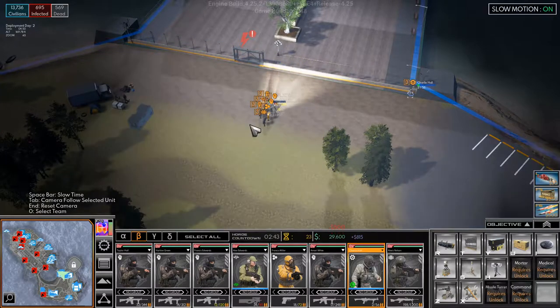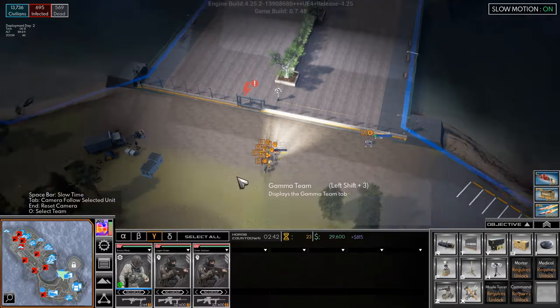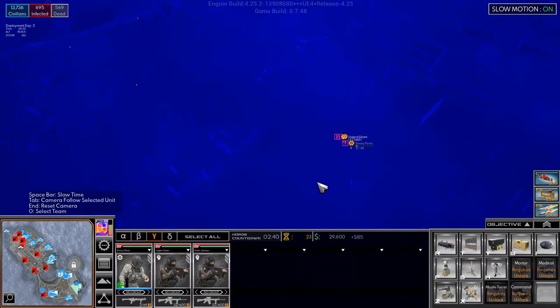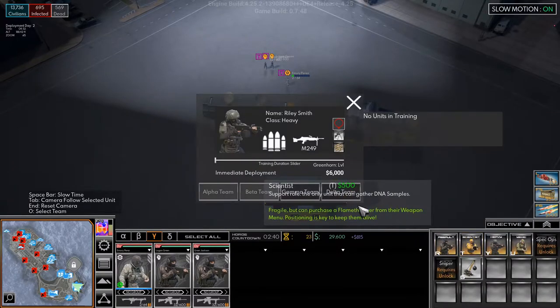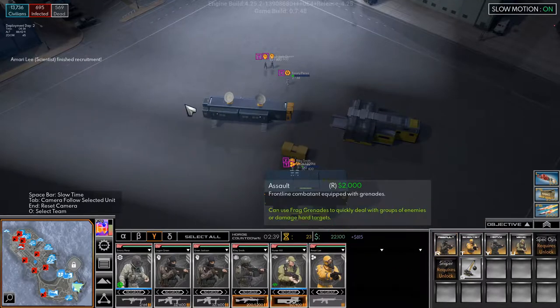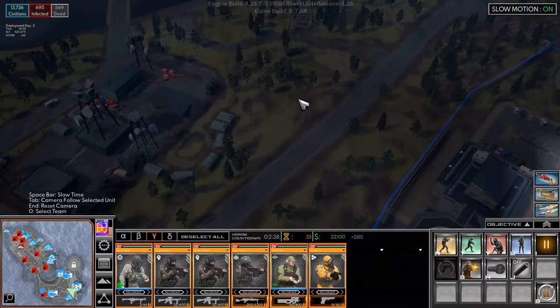The generator is encompassing the gate so we can open it. That team is basically gone. Let's take a quick look down south — there are a few infected. We need to send these guys out to deal with them. I think I'll hire some more people. We'll hire a heavy, a medic, and a scientist for the Gamma team. That'll do. The first guy is there — let's move up.